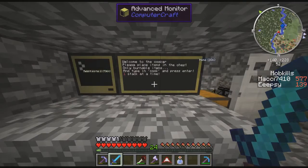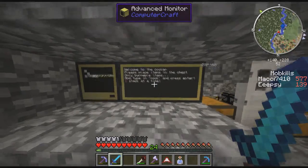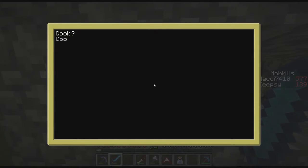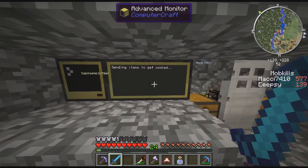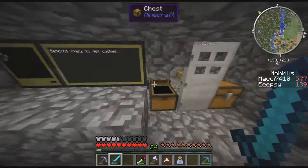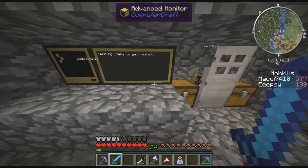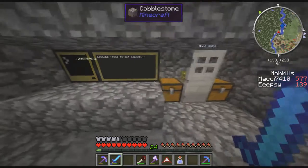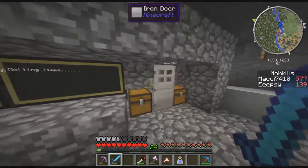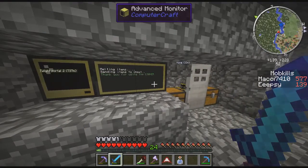The computer says: 'Welcome to the cooker - please place items in the chest, only burnable items, and type cook and press enter, one stack at a time.' So we type in 'cook' and it says 'sending items to be cooked.' Once it's done sending it moves to the next step - melting items. It's pretty nice.